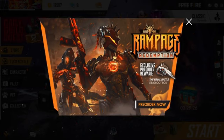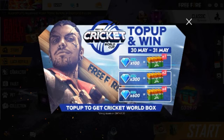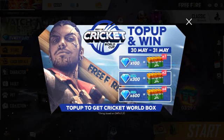The next event is Cricket Box. This is a top-up and win — we will make diamonds via top-up. In this crate, we have to open items for 100 times, for 300 times, for 600 times, and for 4 times. In this crate, we have to open the items for 100 times.